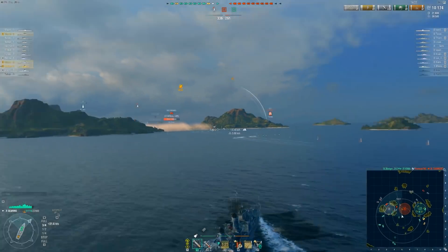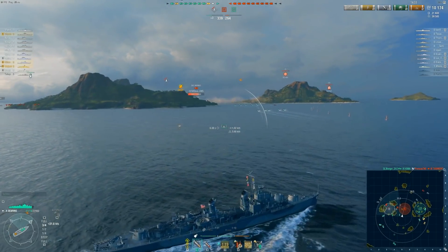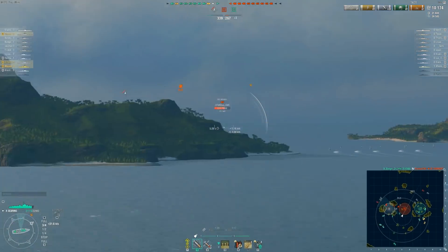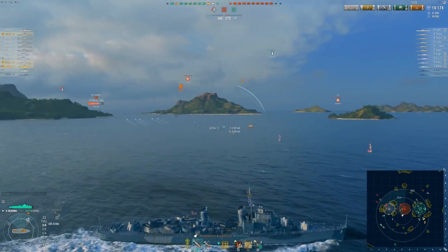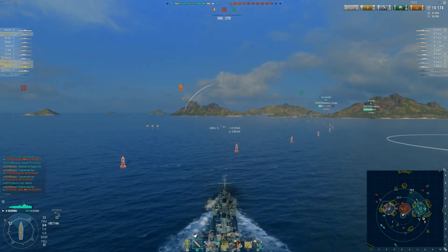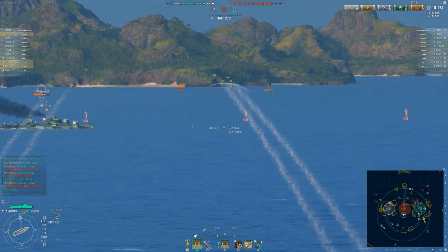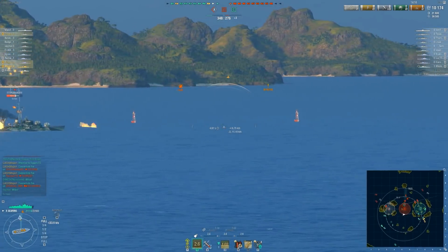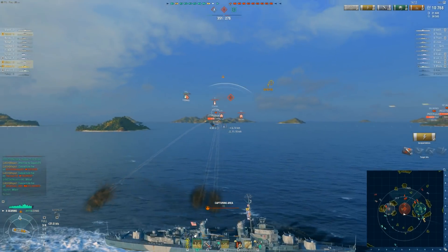Almost always when I play a DD I have my AA off. You're going to get spotted anyway when you shoot at planes, and I know a lot of people just keep it on. I keep it off just to have good practice — maybe you're forgetting which ones are which. So it's always a good thing to keep in mind. I always hit P right at the start of the match and then flick it on when I need it, because most of the time I just don't want to be detected by planes — if I am, there's potential for me to take a massive salvo.